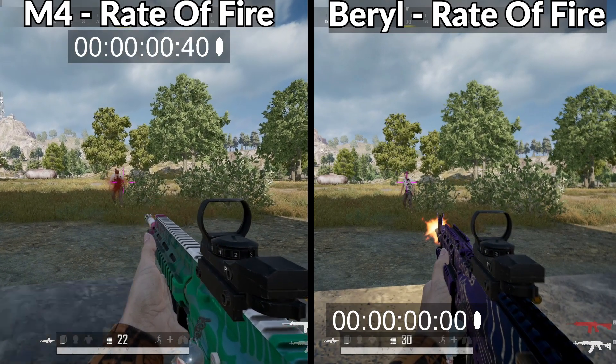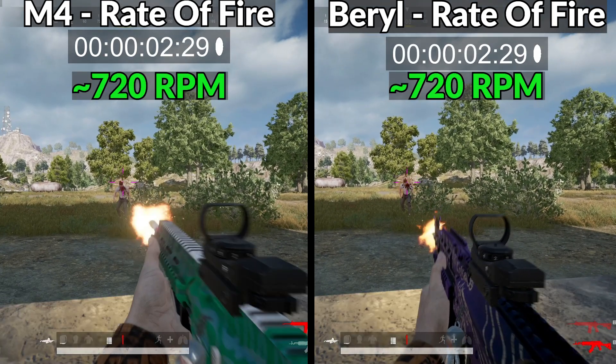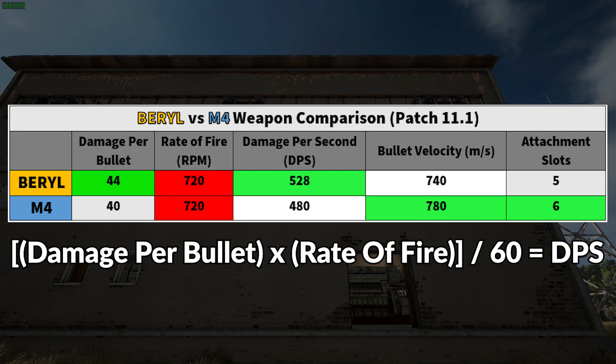Now let's look at damage per second, or time to kill. First we need each weapon's rate of fire — shooting a 30-round magazine, the M4 and the Barrel actually have about the same rate of fire at around 720 rounds per minute. That's in the Barrel's favor because it already has higher damage per bullet. We can calculate: damage per bullet times rate of fire divided by 60 gives us damage per second.